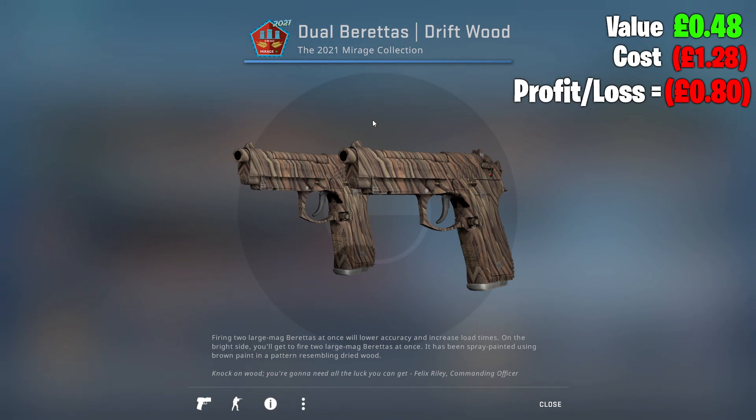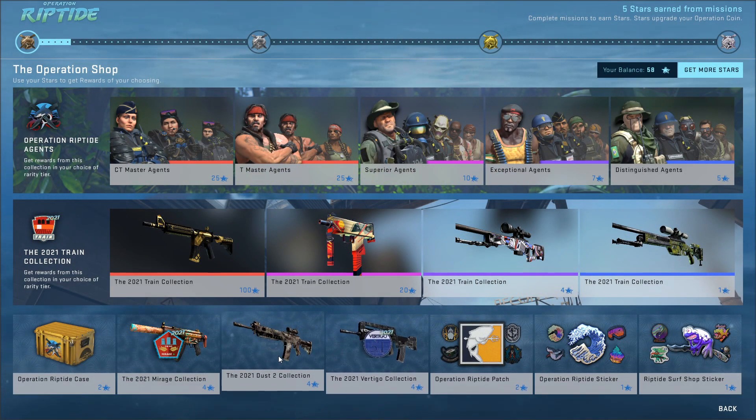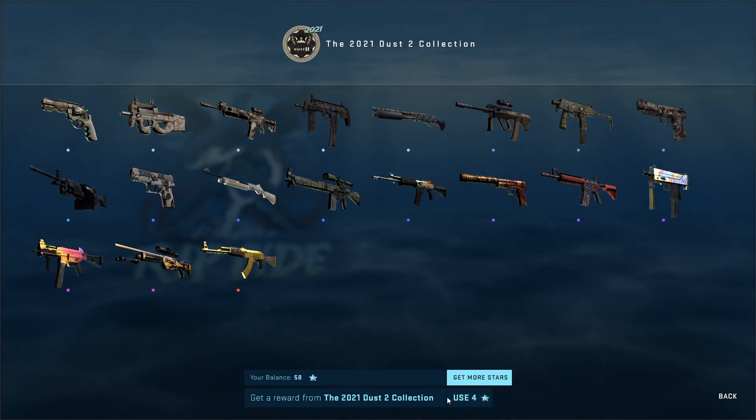We're gonna end up on an Industrial Jewel Barrette as Driftwood. We're actually getting a lot of light blues, so I'm kind of chilling. I mean, we're not doing too bad as far as light blues go. I know it's not amazing, but it's better than getting a gray, better than getting a consumer grade.